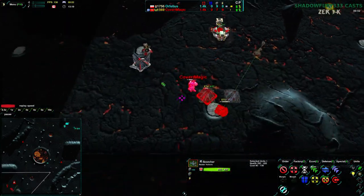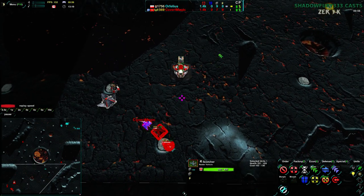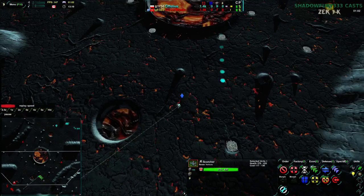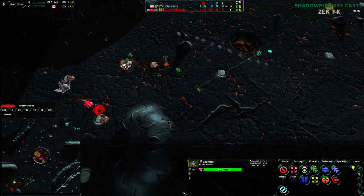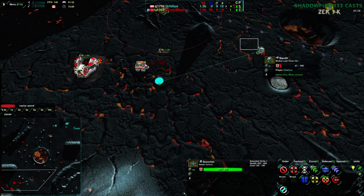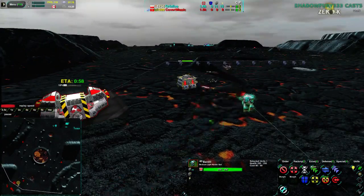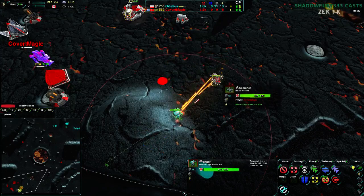He doesn't have the metal to do it with. He's trying to push 15 build power into that Factory but he's out of metal — he only has 7 metal income, so it's not going to work out very quickly. The Bandit coming in for Ophelius is going to be able to deal a bit of damage. This Lotus actually isn't going to be up in time — the Scorcher will be, but the Lotus won't. And the Scorcher is not able to get to that Bandit in time.